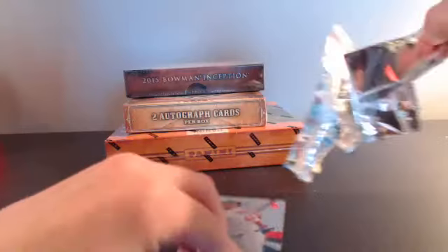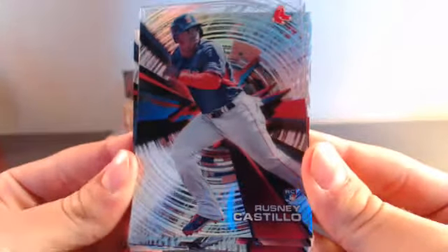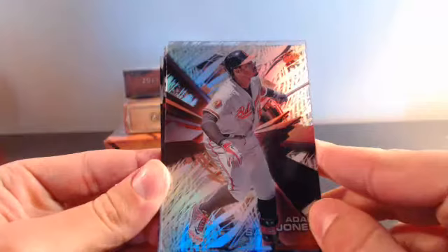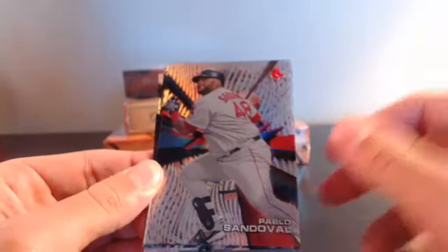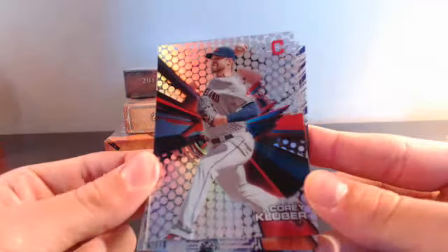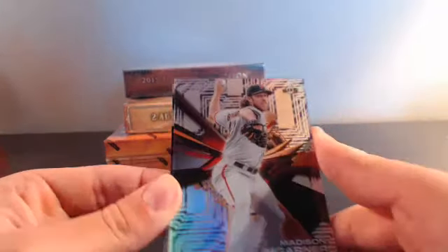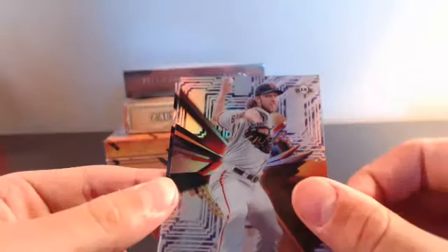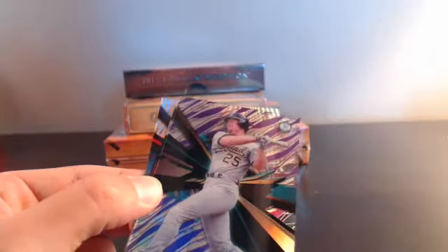There should be a numbered card in here too - and there is a purple parallel. So there's the auto, moving that to the back. We got a Rosny Castillo rookie for the Red Sox, Adam Jones for the Baltimore Orioles, Pablo Sandoval for the Boston Red Sox again, Corey Kluber for the Cleveland Indians, and Madison Bumgarner for the San Francisco Giants. Next card is a purple parallel - old Mark McGwire.